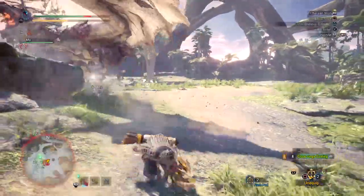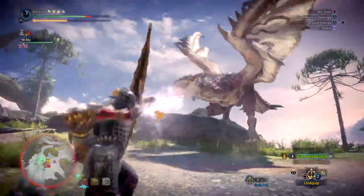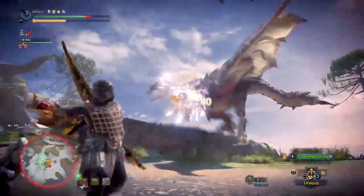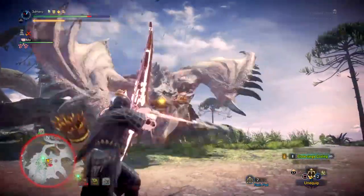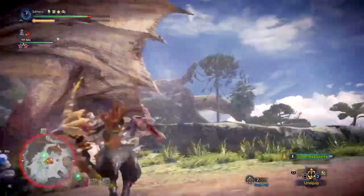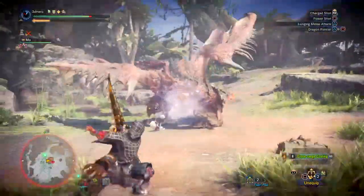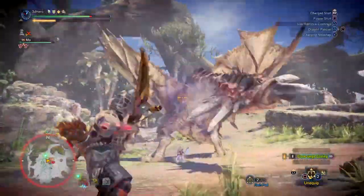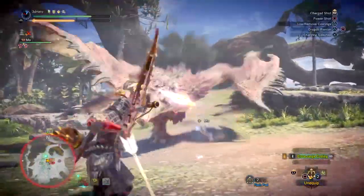Now of course, the damage you deal on parts of a monster that aren't weak points won't be large or breathtaking, but that shouldn't be of concern since damage is damage at the end of the day, and you can always reposition yourself to get a better angle on a monster. So try this raw set out against monsters like Rathalos, Raytheon, Nergigante, Bazelgeuse, etc., and watch how fast you slay monsters with this relatively simple setup.